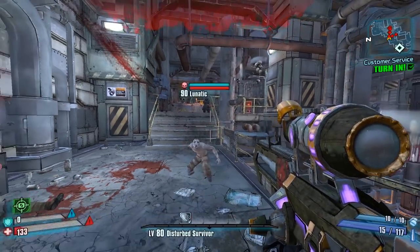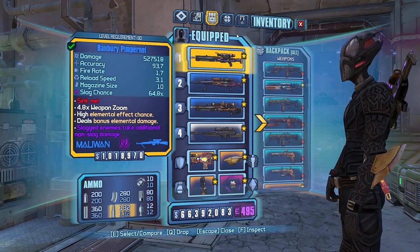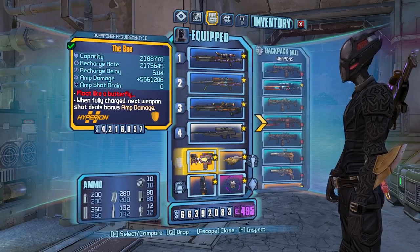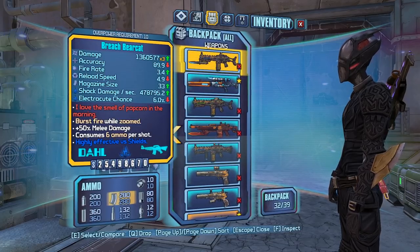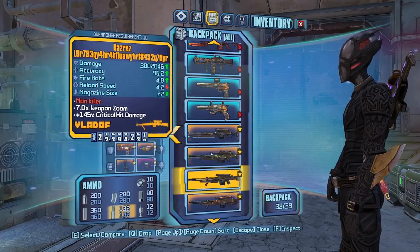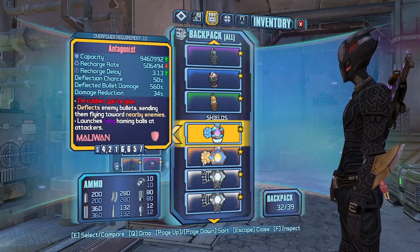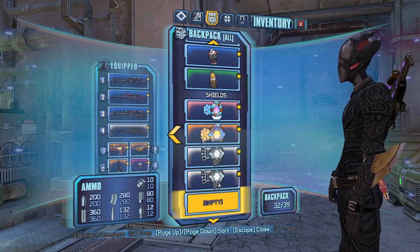We're going to be using that for Veracidus. Last time we left off, we farmed a lot and we got to OP10. We got new Pimpernel — new Fire 1, new Corrosive 1, new Shock 1. A double TD or B-Shield, we finally got that. New Bone of the Ancients, a new Legendary Hunter, a bunch of Pearls to sell for money. We found a Slyk Transfusion in a vendor but the fuse is a little too long, so I'm going to farm a new one today. New Antagonist. And finally, the Alkaline Turtle Shield, which we just talked about.